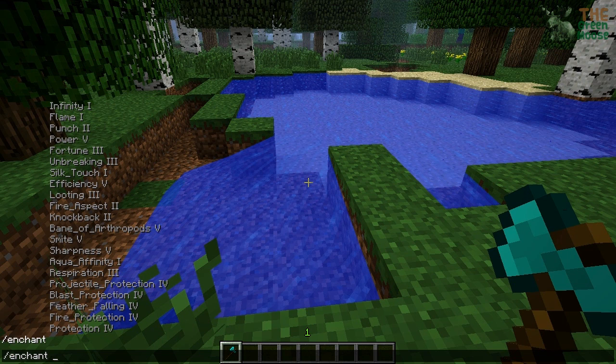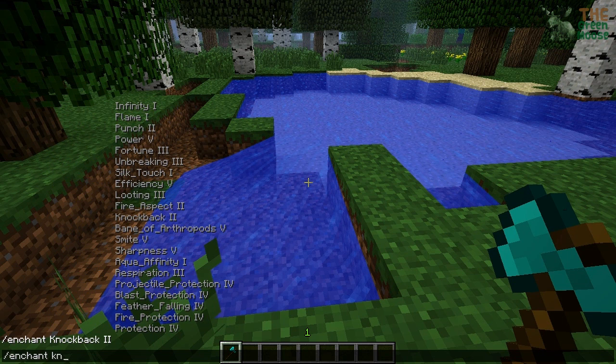So what you do is type in enchant, and say you want knockback two. You can type in half of the word — it's really not that difficult. Obviously you can get knockback two.